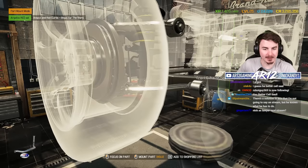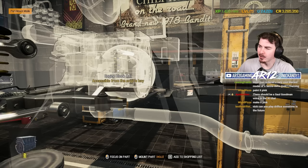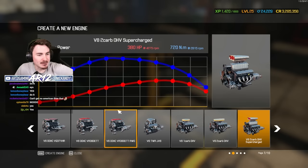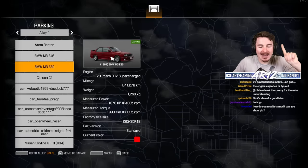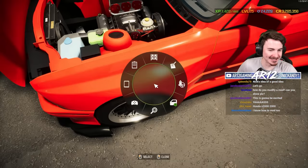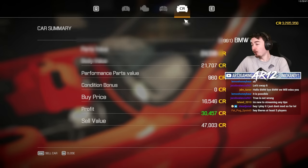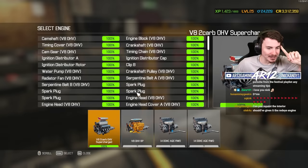Is the front suspension done? It feels like I'm missing so many parts when I build the car that fast, but the front suspension's already done. Guess we should now get our engine in. I think this car would look so sick with the big blower sticking right out of the hood — I think we have to go V8. It's the V8 2-carb OHV supercharged. We've got to go to our parking garage and steal that engine. There is our engine — let's go! Pull the engine out. The engine is gone from our little E30. We can actually sell this thing now since I'm never going to use it again — 47,000 bucks for that, not bad.